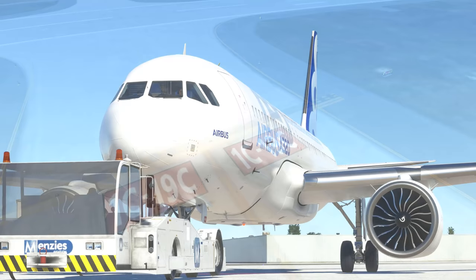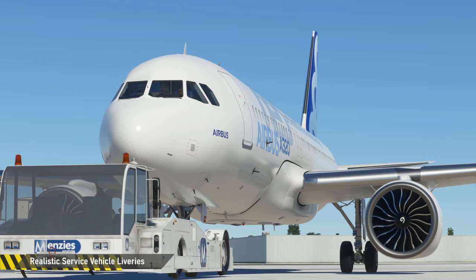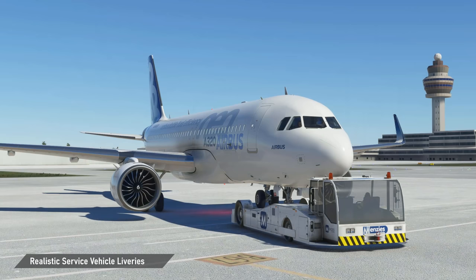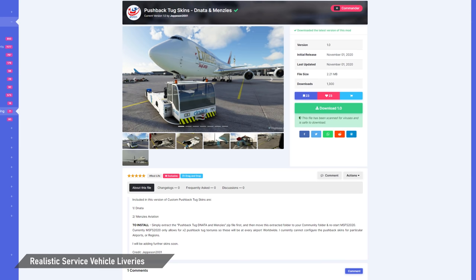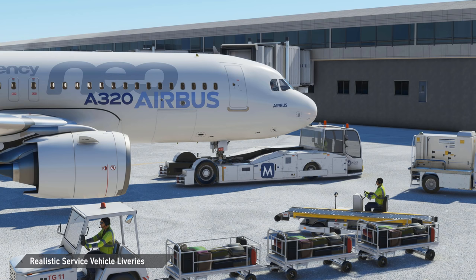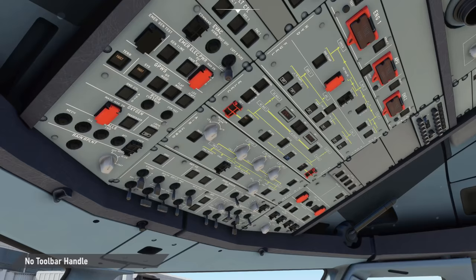Next up, let's deal with the look of the ground service vehicles. All in all they look okay, but what I didn't like from the beginning were the solid blue pushback truck as well as the blank white catering truck. There are many free airport vehicle liveries available on the flightsim.to website, but I personally chose the Menzies and Denator pushback truck livery package by Jeppesen 2001, as well as the Gate Gourmet catering truck skin by The Godly Loser, which look a lot better in my opinion and make the ground handling for airliners appear more realistic.